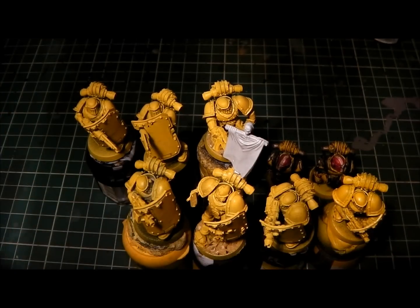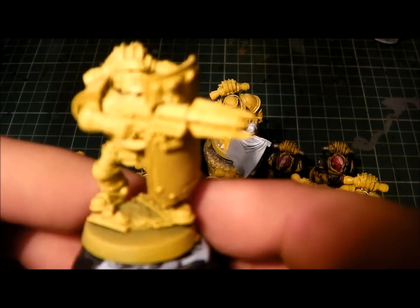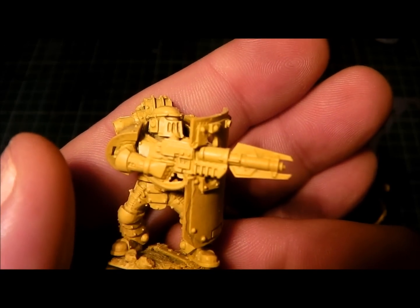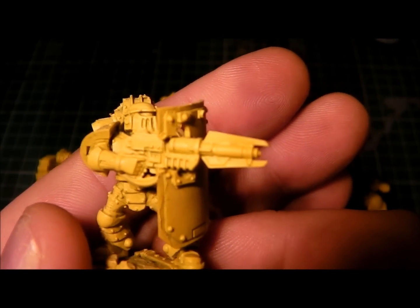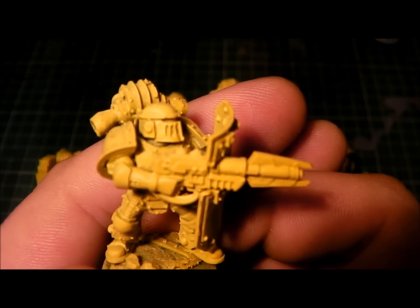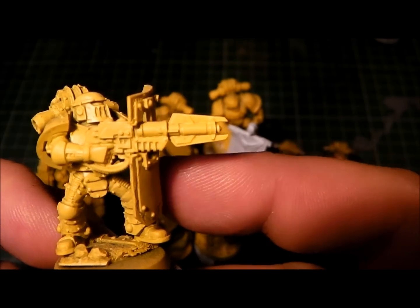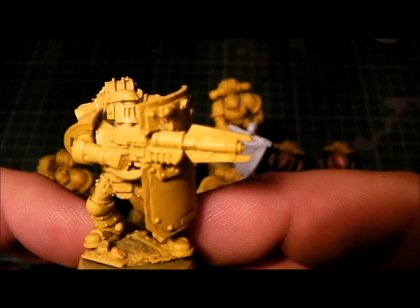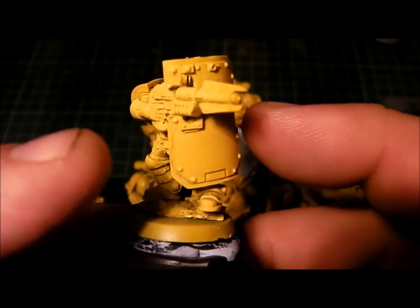Next guy has a completely different weapon. I can't remember if this is the gravitational gun or a bulkhead cutter, but I think it's a bulkhead cutter — a laser-type weapon which is brilliant for opening doors. Again, he has the siege shield in front.